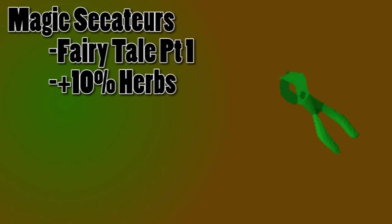There are a few other items and things that you're going to want to know before we go over a farming run. First, we have the Magic Secateurs. These are obtained by finishing the Fairytale Part 1 quest. You can wield these in your herb run so they don't take up any inventory space, and they're going to increase your crop yield by 10%, meaning 10% more herbs.